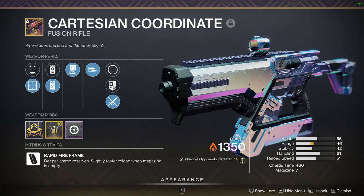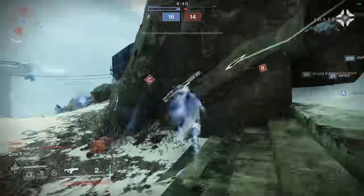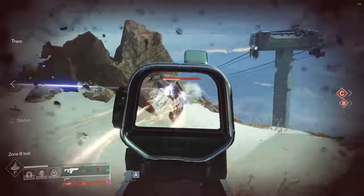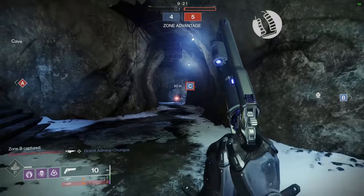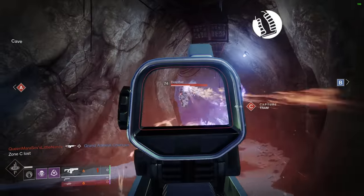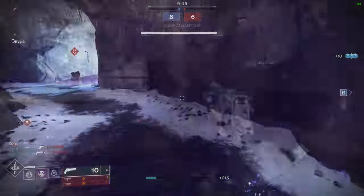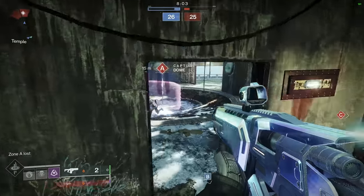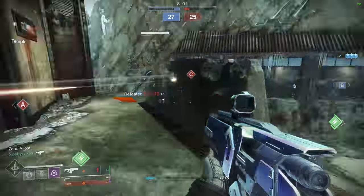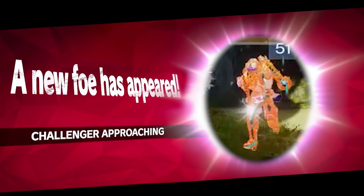Cartesian Coordinate is a rapid fire fusion rifle, meaning it fires 9 bolts and charges up really quickly. In my eyes, there's one main selling point: it's the only rapid fire fusion in the game to get hip fire grip, and this is a big deal. To understand why, you have to think about your not-so-average fusion rifle engagement. Most of the time you're going to be pre-charging your fusion in safety, but what happens if you're caught out in the open before starting that pre-charge? What do you do if a shotgunner suddenly appears and is trying to close the distance?